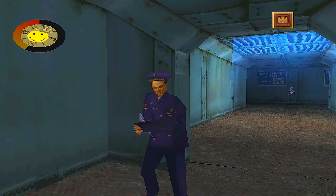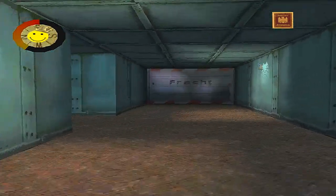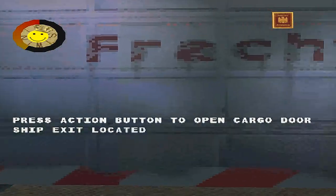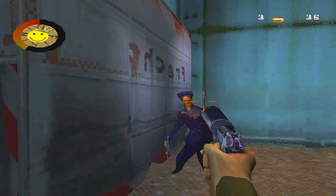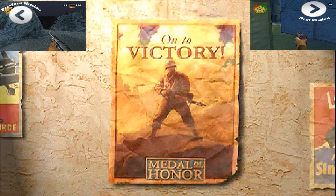The sirens went off, so all you gotta do is show them your passport again and we're fine. Now let's go back to the big cargo door, which we located at the start of the level, and let's just use my pistol to end the level.